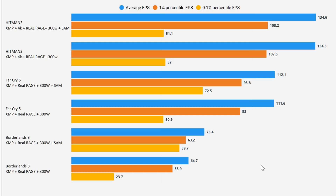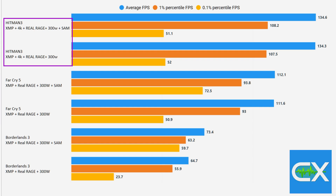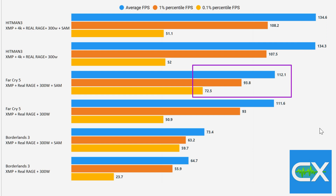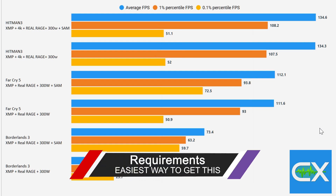Once you enable it, you're going to see real, measurable improvements. As you can see with the CapFrameX tool, I've run six different benchmarks with Borderlands 3, Far Cry 5, and Hitman 3 — XMP, 4K, Real Rage all activated, with 300W power limit set. Borderlands 3 had tremendous average FPS increases and extremely tight 1% and 0.1% percentile numbers. Far Cry 5 saw an increase; Hitman 3 saw a slight increase, with only a minor dip in the 0.1% percentile.